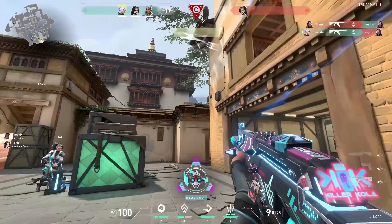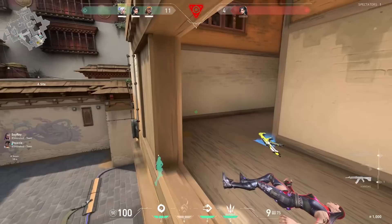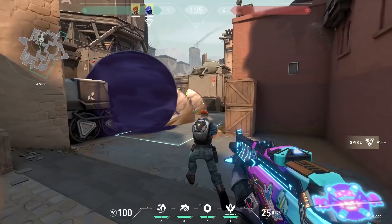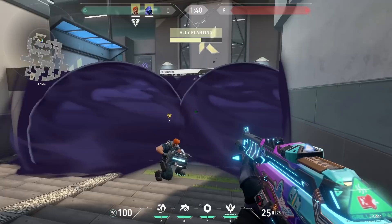This next thing is in my opinion one of the most fun things to do, and that is playing two smokers and just smoking off the whole side. It will be very chaotic but if you practice it well you can take some easy rounds with this trick. An example is playing Brimstone and Omen on Bind. If you are communicating, you can put like five smokes on Bind and just walk to the site easily. You can do this on any map, and the reason it's especially nice in a duo is that you don't have to explain to random teammates what to smoke.